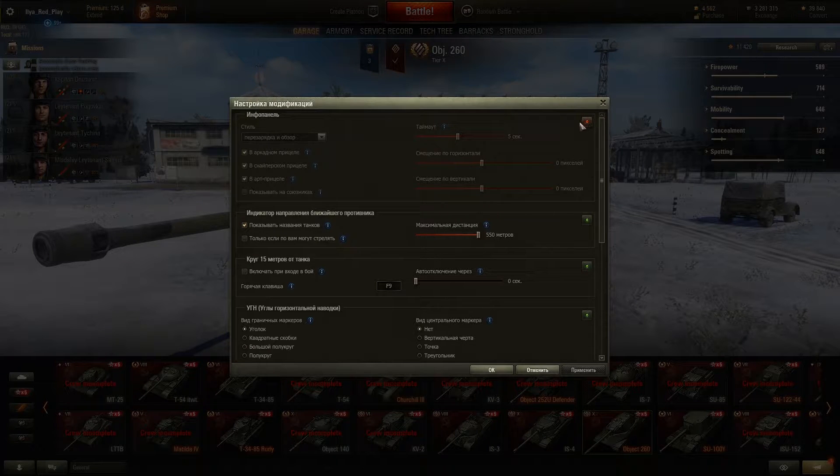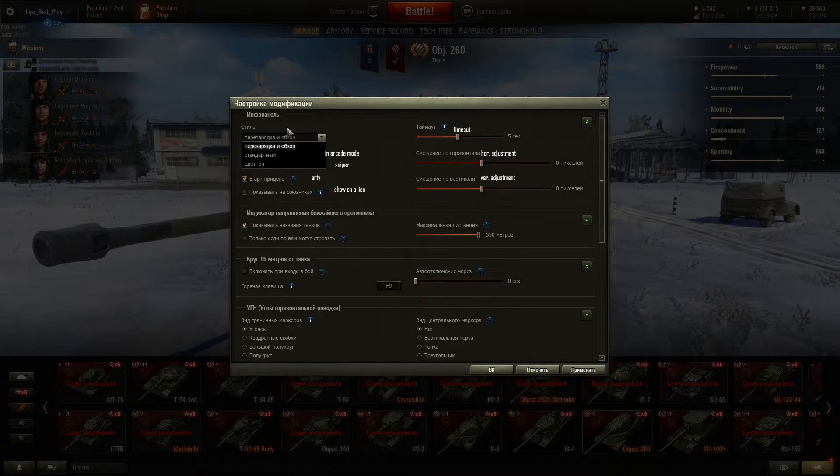This is for showing the stats of enemy vehicles — we can turn it on. This option shows reload time and view range. I would prefer the colored style if I still used it, because I used it before, but right now I don't need it. 'Show on allies' means you can point your gun at an ally and see that tank's stats — complete reload time, alpha damage, penetration of all rounds, armor front/side/back, hull and turret, and view range.